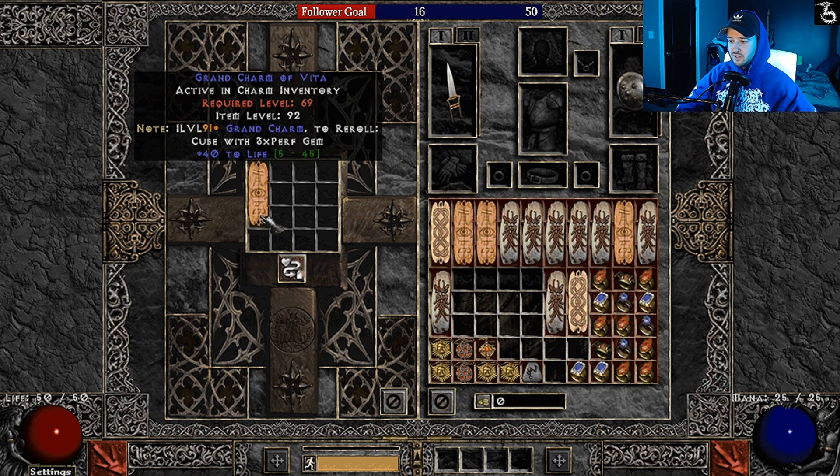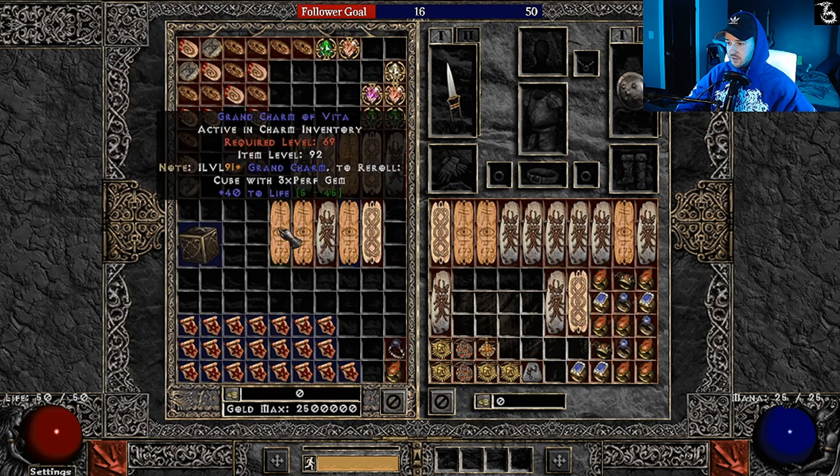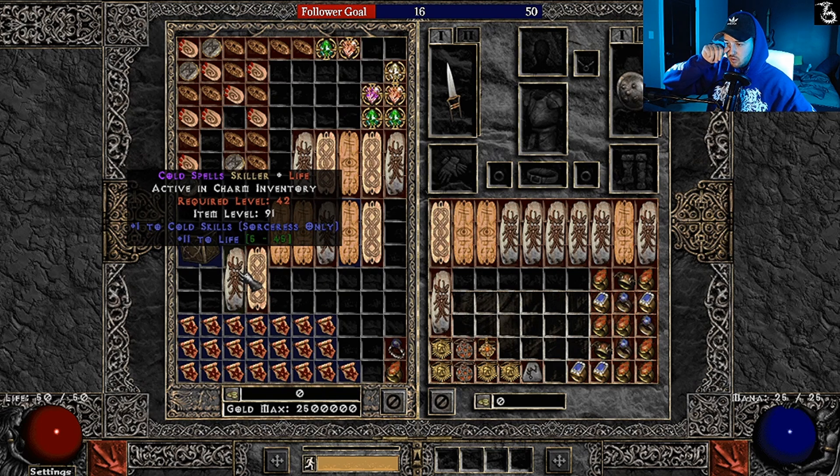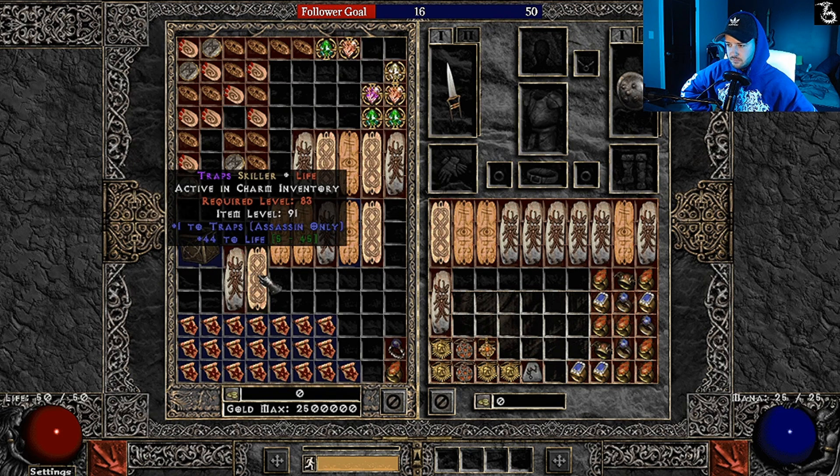And last roll — it's just a 40 life. Alright, well, put that one back in the stash. So here are the two keepers: 11 life cold skiller — I'll probably use that on my frost nova sorceress; if you haven't seen that video go check out my max block frost nova sork build. That's not horrible; I think I have some plains on there I can replace. And the 44 life trap GC — I mean, that is incredible. I don't have a trapper yet but oh my god, that is what we came for.